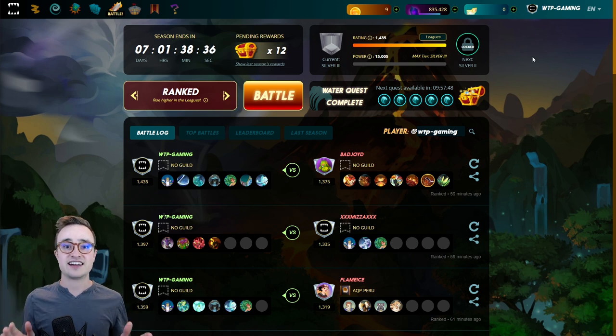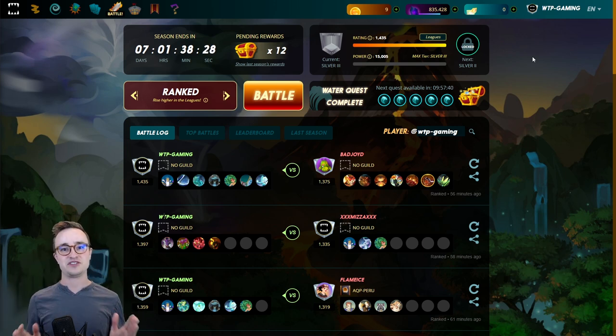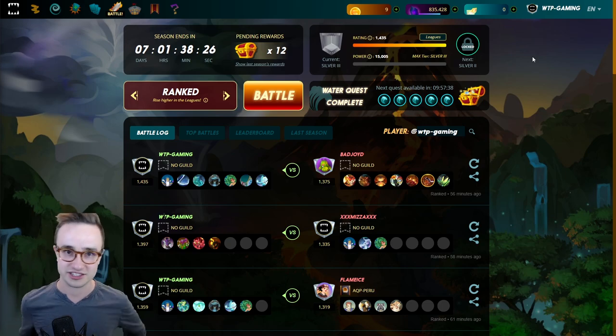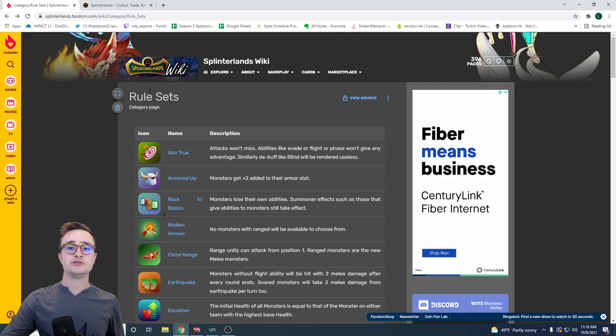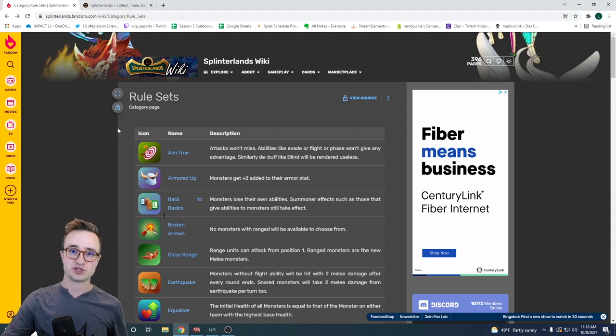It's the same account I used in that video, so it should be the same cards. As we take on different rule sets I'm going to use these exact decks — not super-powered legendary cards that cost $200. Anyone with a little bit of DEC can rent these cards. The first thing you want to do as a new player is go to the Splinterlands Fandom wiki rule set page — I'll try to link that in the description.